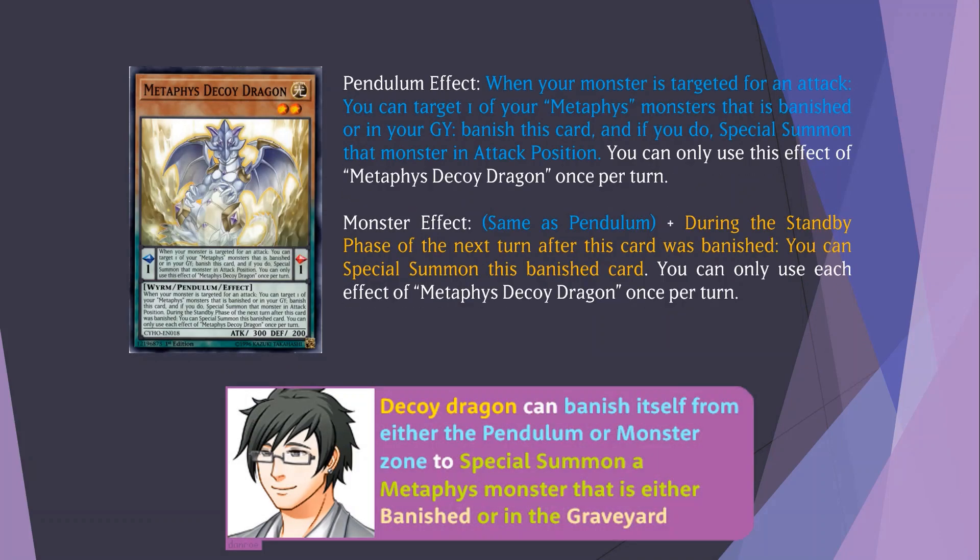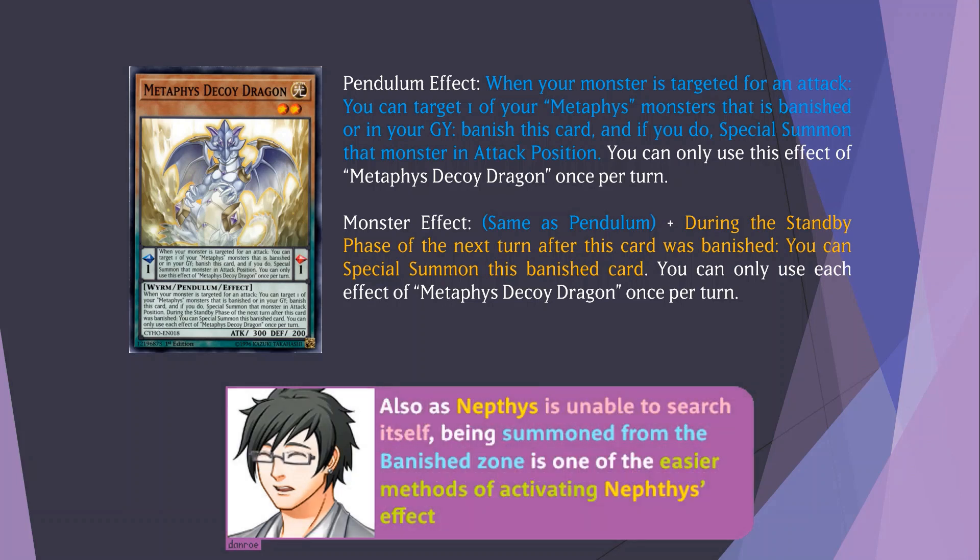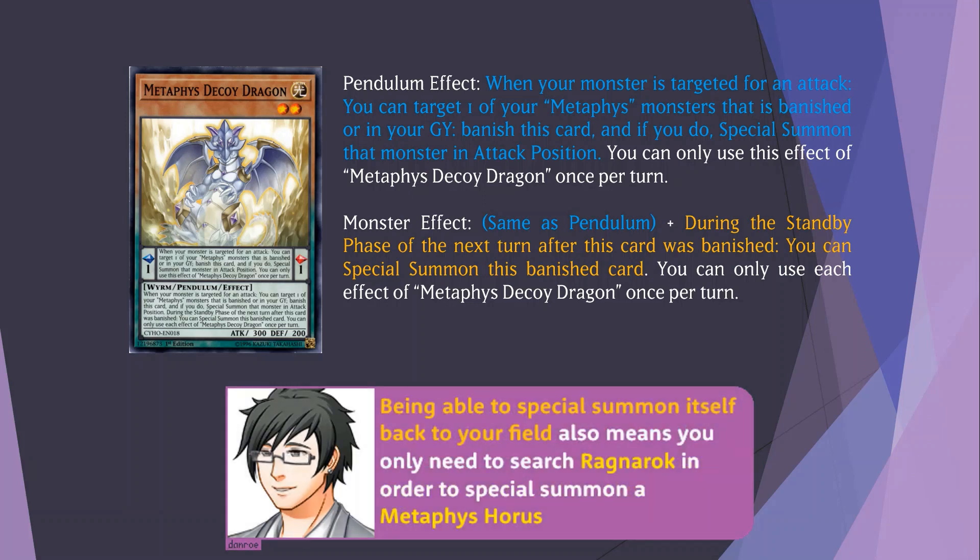Decoy Dragon can banish itself from either the Pendulum or Monster Zone to special summon a Metaphys monster that is either banished or in the graveyard. It works well with Asymmetaphys' second effect to change the position of all face-up non-Metaphys monsters on the field to prevent you from taking attacks during your opponent's turn. Also, as Nephthys is unable to search itself, being summoned from the banished zone is one of the easier methods of activating Nephthys' effect.